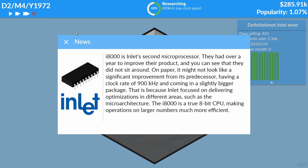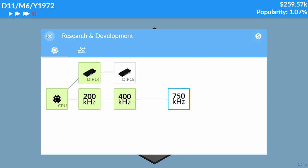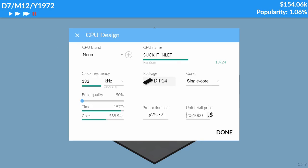Oh no, another Inlet processor — the i8000, 900 kilohertz, 8-bit. We send no chance. I mean, we should just close shop — they won. But I think we might have a chance. We can create a better CPU than Inlet. Look at all this research! We're losing money fast while researching, but it'll be worth it. This processor can go up to 2.2 megahertz if overclocked. I think we'll price it around $30.